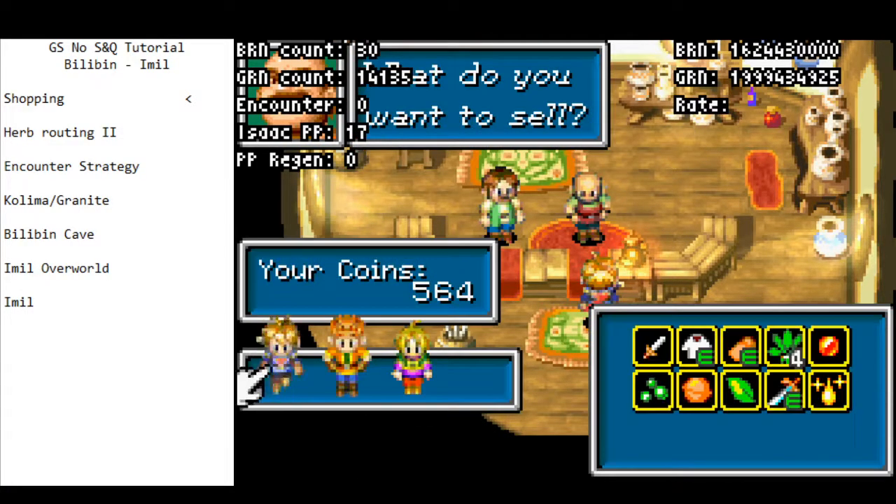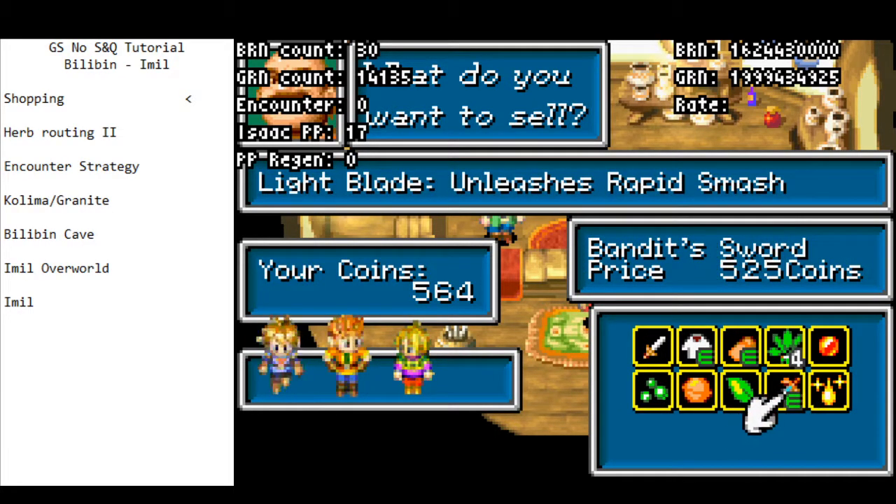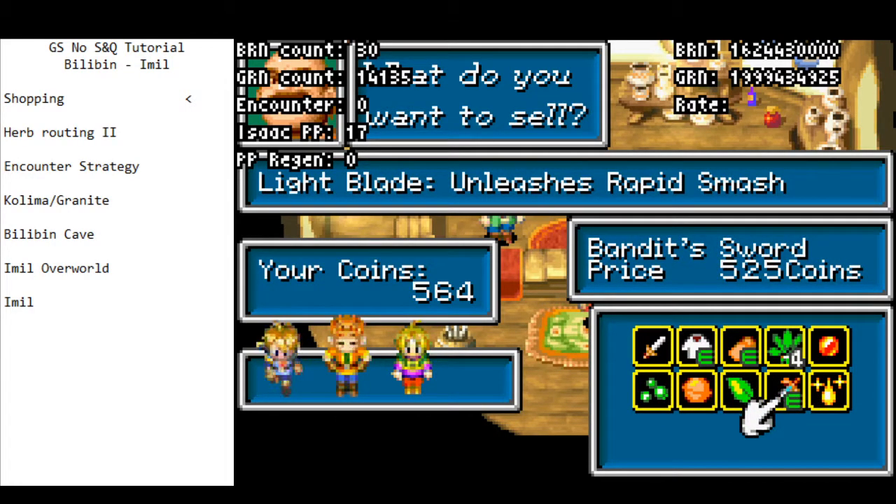We collected some things back in Bilobin — in particular this Water of Life and this Bandit Sword — and we want to sell these off to buy some really cool things. We need to buy things for two reasons: first to increase our damage output, and second to buy armor to reduce the damage we take for Sadaros. That's pretty much the only reason we buy armor here, because Sadaros has a ton of physical damage we can't avoid, and buying armor greatly increases the success rate for the strategy.